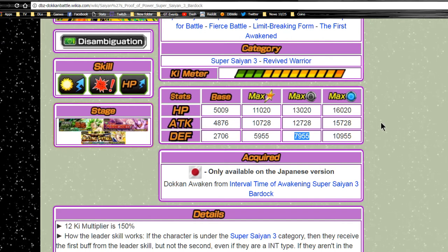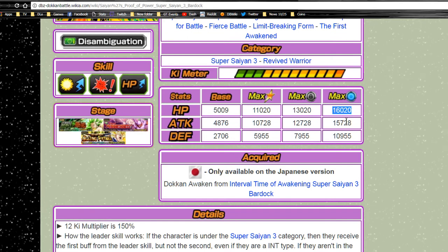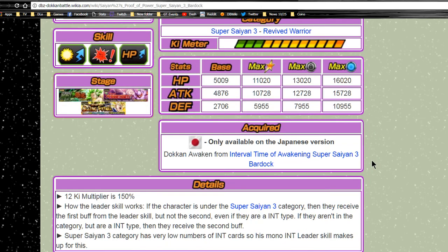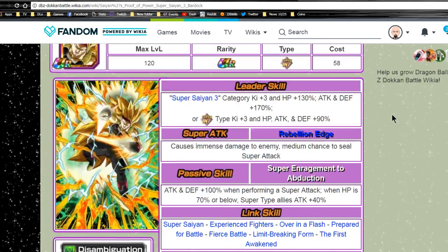That's just insane. And if you pulled all the dupes of him: 16,000 total HP, 15,700 attack, and 10,955 defense. This guy is insane, and he has a 12 Ki multiplier of 150%.